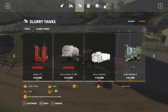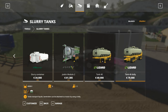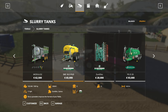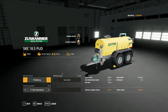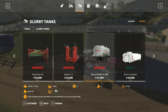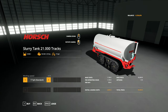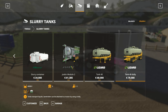It doesn't look like we've got the Stevie treatment on any of the small tankers here. I'd like to have the Zunhammer but I'd like a Stevie version that allows me to take it in pink. This one here requires 180 horsepower and holds 18,500 liters of slurry, which is absolutely fantastic — that's probably the one we want to go for. The horse one requires 210 horsepower and doesn't have any color options. This one doesn't have an option for just a spreader, you've got to have the injector on it.